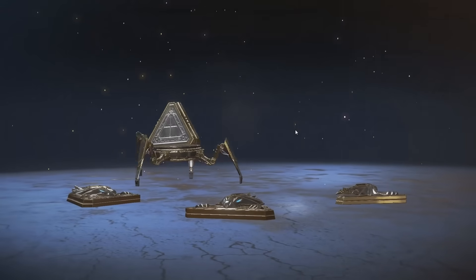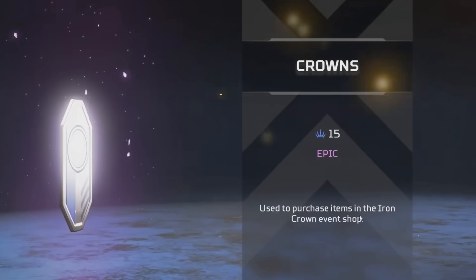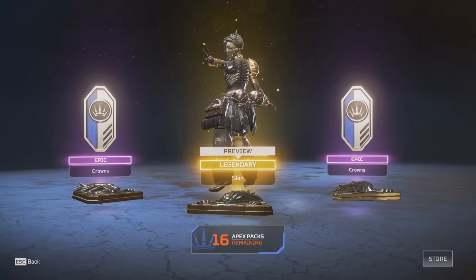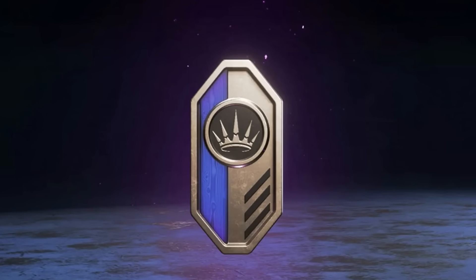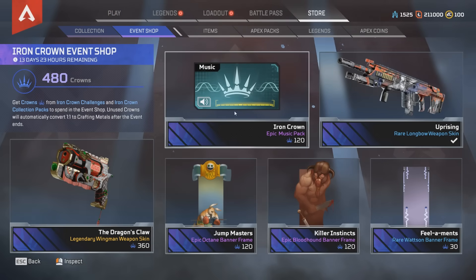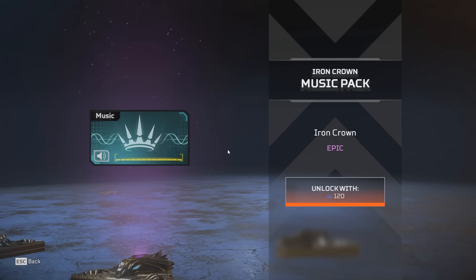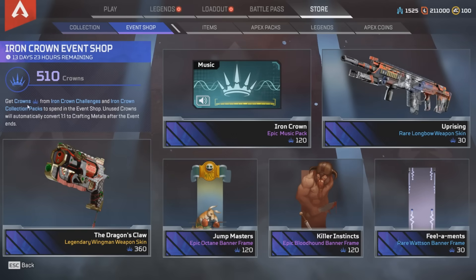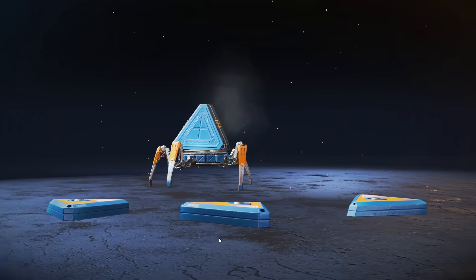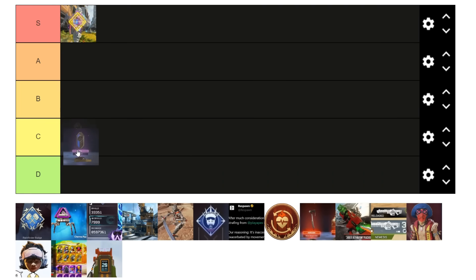A lot of you will want Respawn to add this back: exclusive currencies for collection events. This was a currency in the Iron Crown event that came in every single event pack and replaced the two random cosmetics on each side. It allowed you to enter a second type of event store that only allowed purchases with this special currency, and that store had some really cool cosmetics that have never come back to Apex since. That's why it's going in C — I kind of want that back.